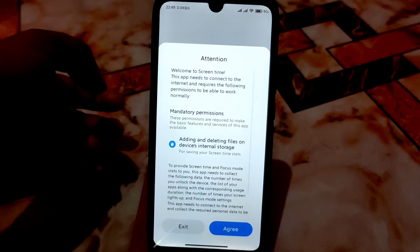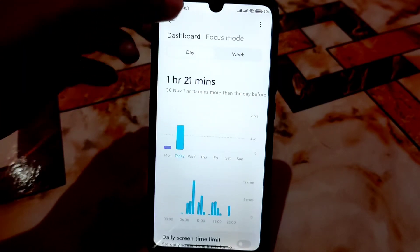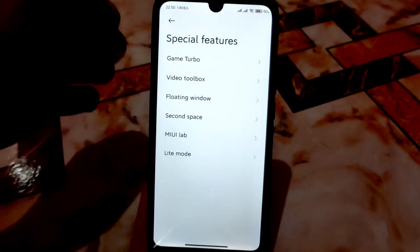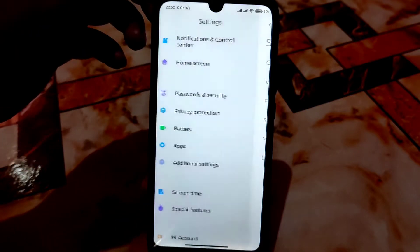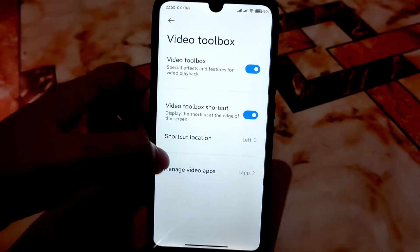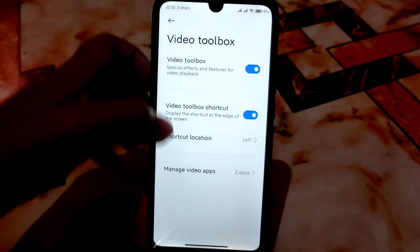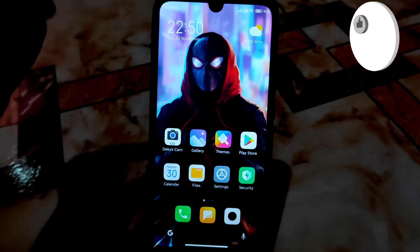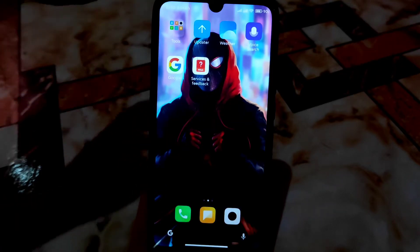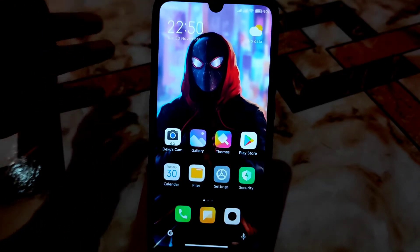We have full screen display — I'm using the navigation gesture bar. The screen dashboard and Focus Mode are also available and working. Special features include the latest Video Toolbox and floating window, all working fine. After first boot you will get only these applications — I removed all unwanted applications so you only get the necessary lightweight apps. The camera application has the latest features which I'll show you.